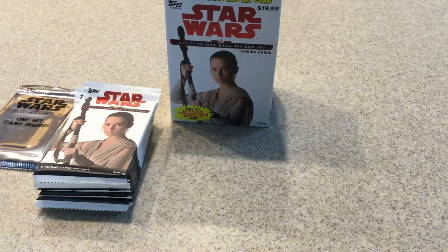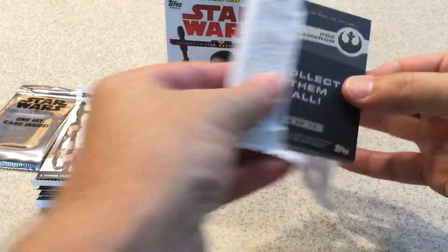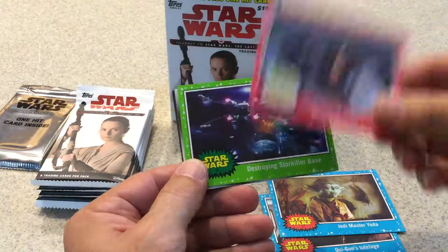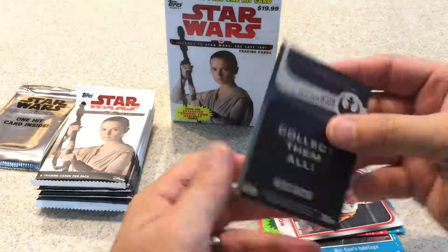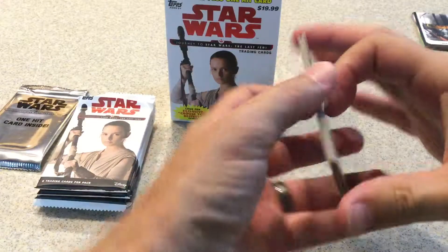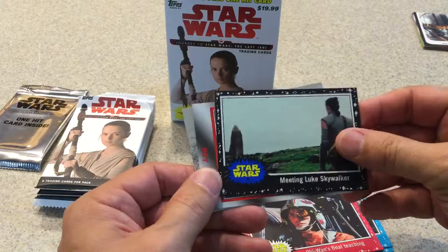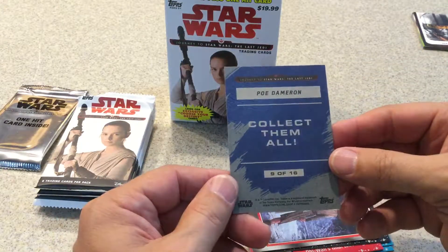Rey continuity is 1 every 12 packs, so you approximately get one every box — not necessarily, but usually. Pack 4: Tutelage, Jedi Master Yoda — some of these have puzzle pieces on the back; if you get the whole set you can make a puzzle. Poe Dameron Choose Your Own Destiny, and Poe Dameron inserts. Maybe I should look into getting a hobby box. Concentration, Obi-Wan's Gift, Obi-Wan's Final Teaching, Black Skywalker — and by the way, the silver was not numbered either. Rey Choose Your Own Destiny, and another Poe insert.